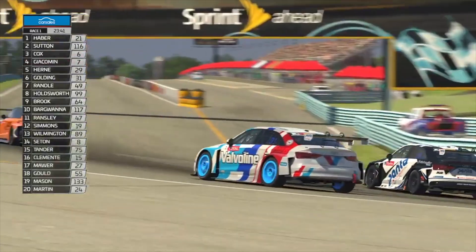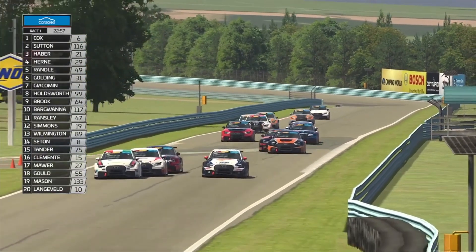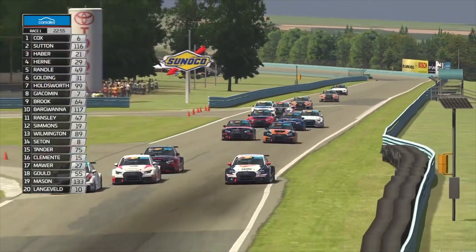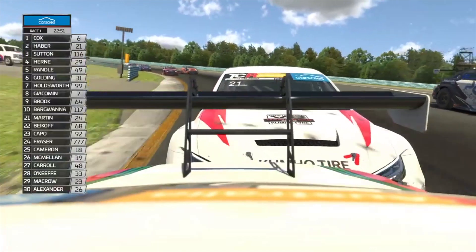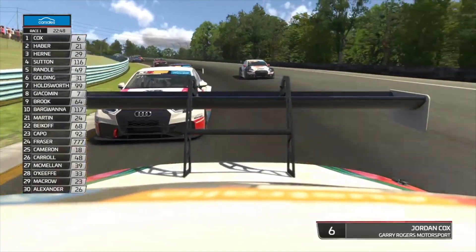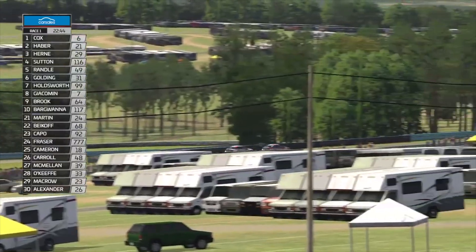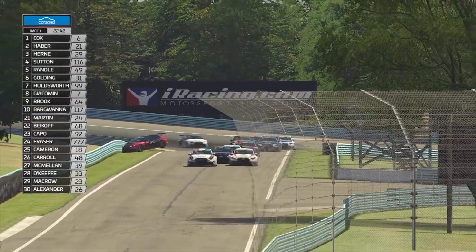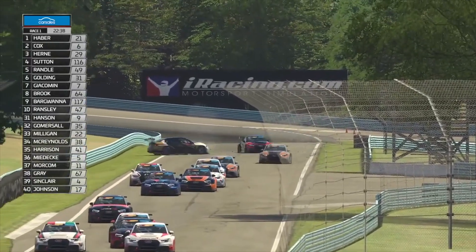These guys are just jostling for position — great racing. A bit of contact there. Cox has come into contention and he's actually taking the lead now, which is the first time we've seen Jordan Cox into the lead. Beautiful move there, and we've got Harley Haber in P2 as well, putting quite a lot of pressure on Cox. He's going to bump draft.